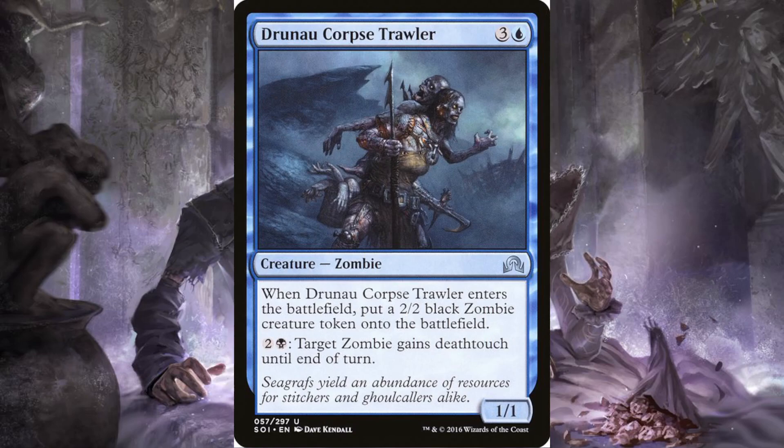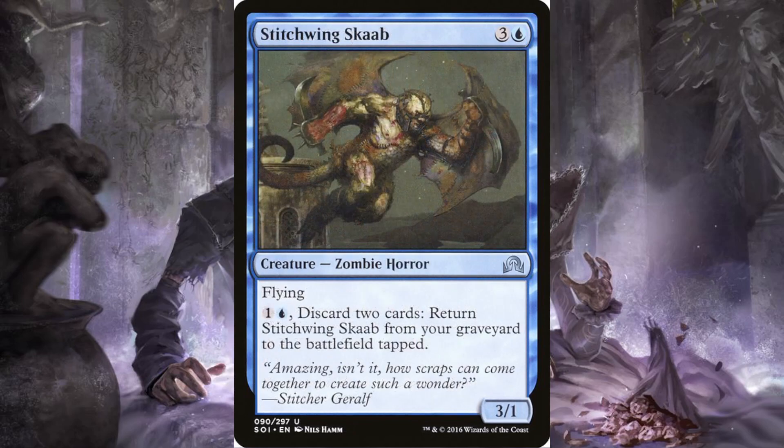Geralf's Masterpiece — Tranquil Corpse Trawler: three and a blue, it's a one-one, but don't let that confuse you. When it enters the battlefield you put a two-two black zombie creature token onto the battlefield, and it has an ability: for two and a black, target zombie gains deathtouch until end of turn. That may be costly, but for more budget-friendly decks it's a pretty good pickup. Stitch-Wing Skaab: three and a blue, it's a three-one zombie horror with flying, and you can tap a generic and a blue and discard two cards to return it from your graveyard to the battlefield.